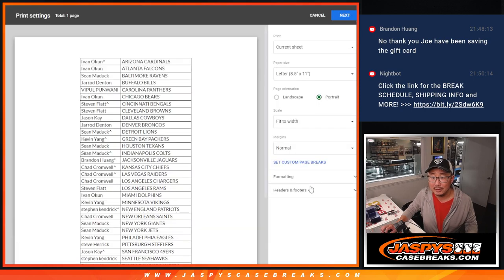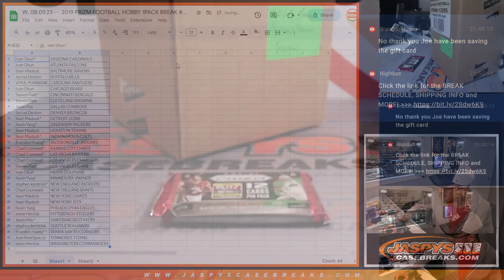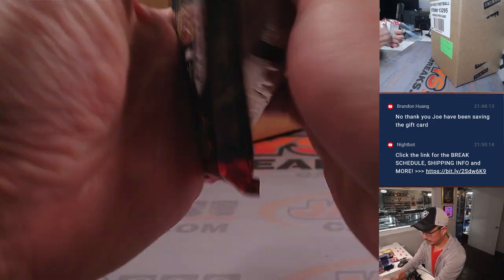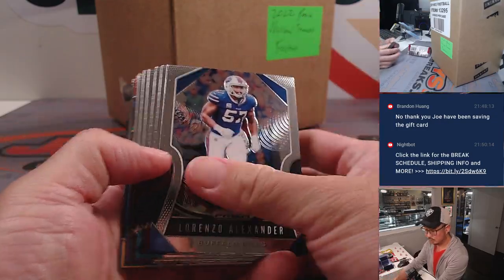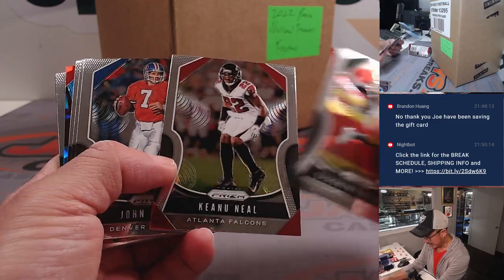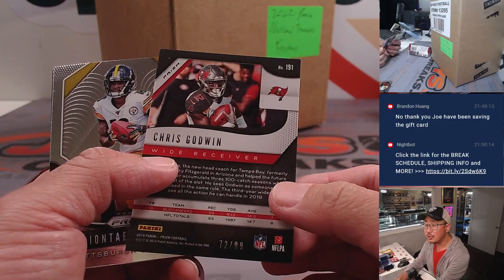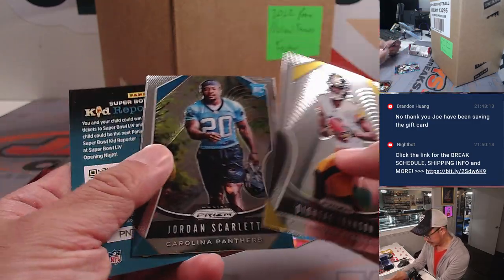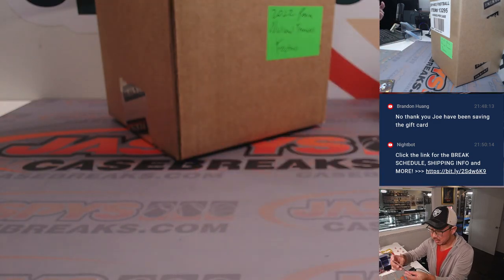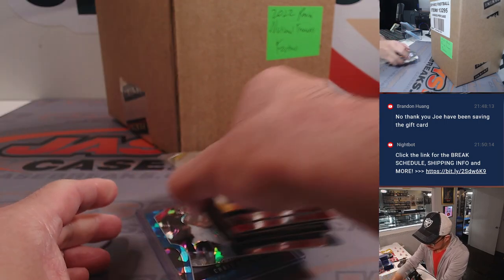Now, this is a hobby pack — I don't know if the auto has been pulled out of here, but there could still be some nice parallels. Let's see what we have in store for the break itself. We've got some cracked ice in here — that could be kind of cool. It's going to be Chris Godwin, 72 out of 99 for the Buccaneers. Chris Godwin going to Brandon and the Bucs.